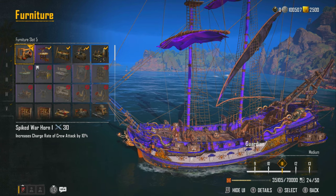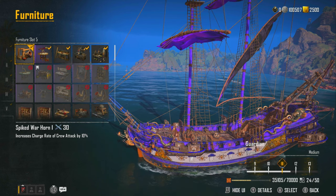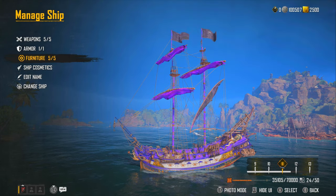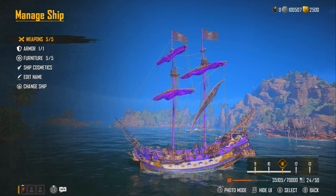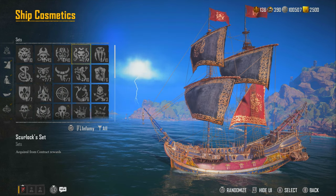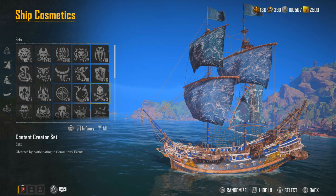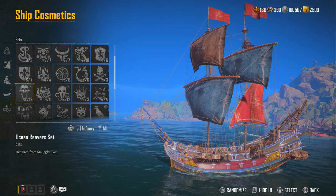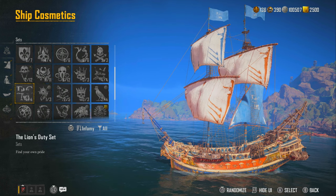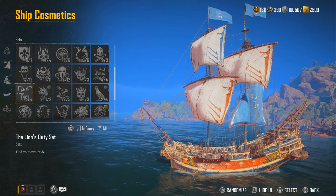The fifth furniture slot is the Spiked Warhorn, which increases the charge rate of crew attacks by 10%. This helps teammates using the Scrapper Station or anyone wanting to deal more damage. So this is not only a healing build and a self-sustaining build — it's a full support build. I'd say along with other team members this is probably the best support build in the game. Let me know in the comments if you disagree. We have a Discord of over 550 people growing about 100 per day — check the description below.